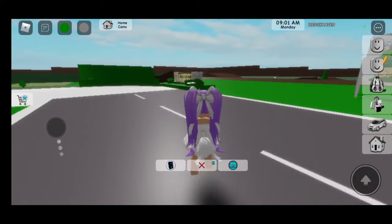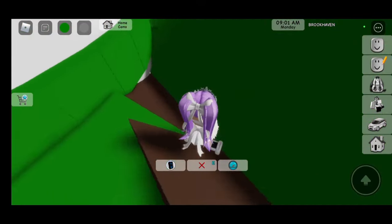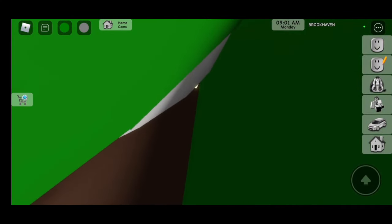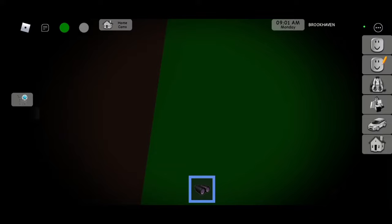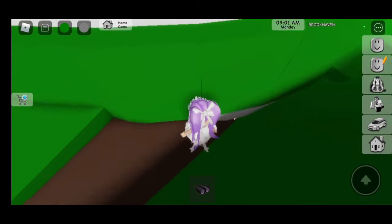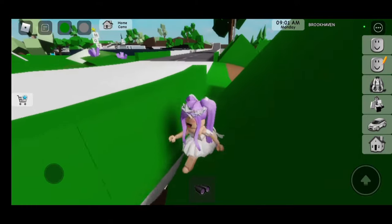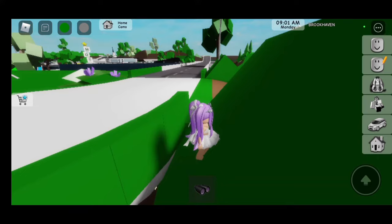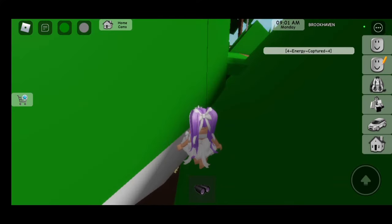Now let's move on to the next location. Fourth crystal location is going to be at house 13, so let's teleport there. You have to go over here and jump down — you should see there's some crystals right there, they're barely visible, they're hiding. If you can't click on them, you can turn into a baby and that will make you smaller to click on them.